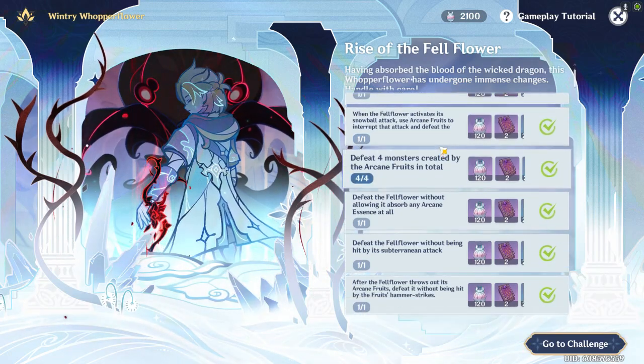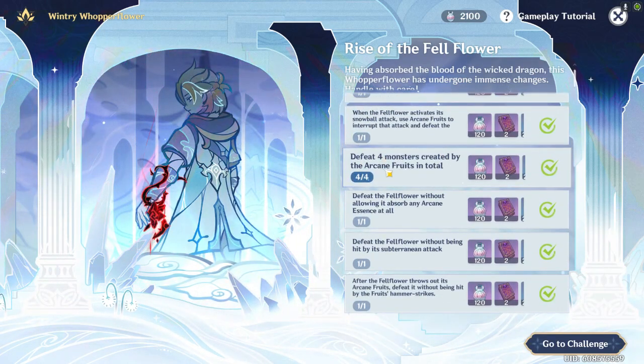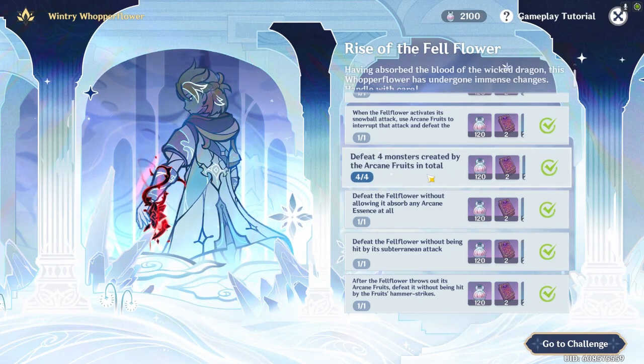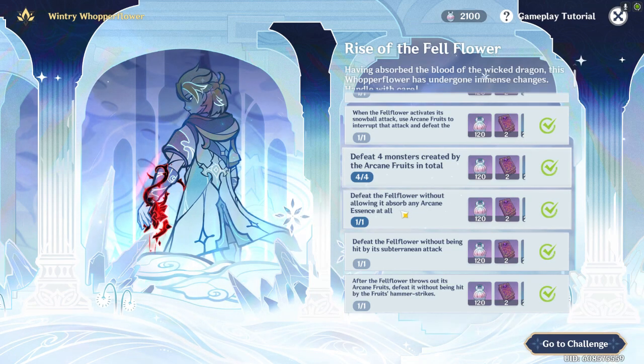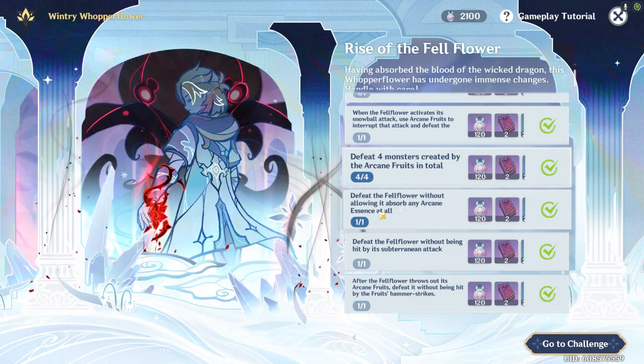I think you can do this in co-op as well, but I'm not too sure. Defeat four monsters created by the arcane fruits in total — they will spawn in on the third arcane fruit if you're doing this in single player. You can let it spawn the cryo slimes and you should be good. Also, defeat the fell flower without allowing it to absorb any arcane essence at all — make sure to run around and collect all the crystals.